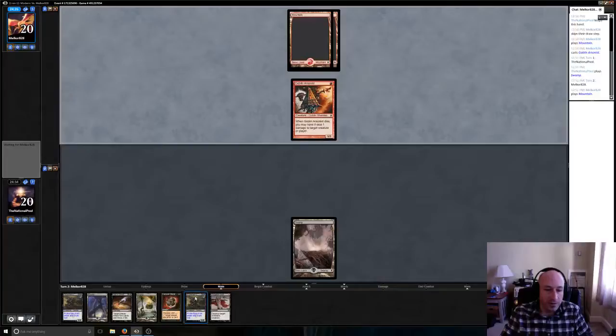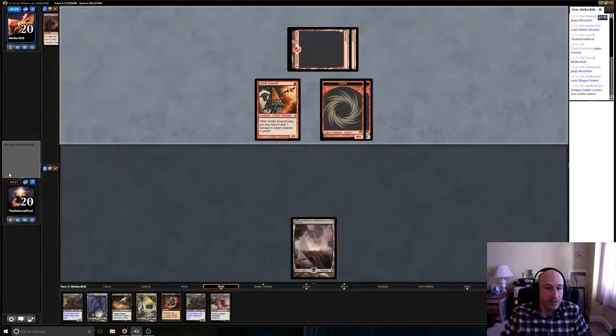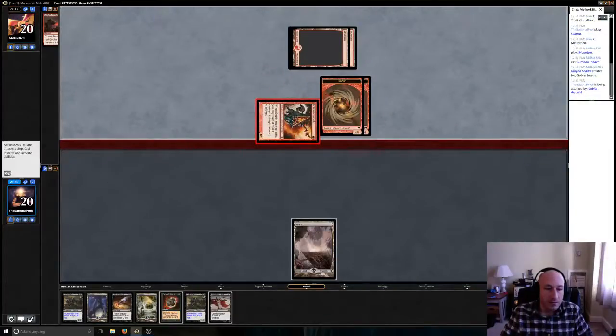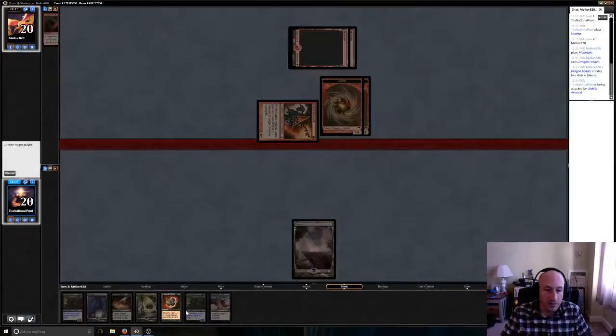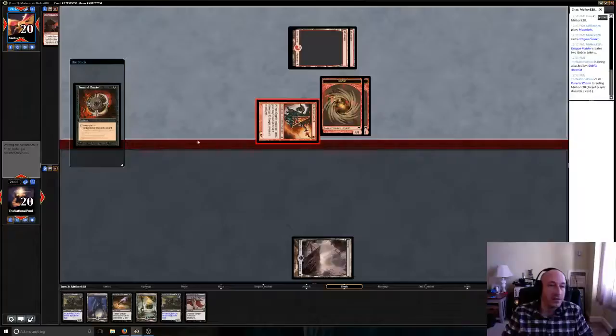This does have protection from red so this looks like it's going to be a fairly — ah man, he's going wide here. Funeral Charm — I think we make him discard. Yeah, let's go ahead and make him discard at the end step. So we're just trying to get — since we can't really get rid of his tokens that easily — let's see if we can just get him to toss something into the graveyard.